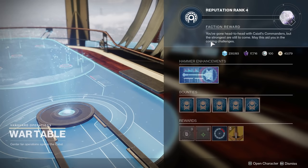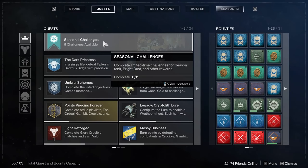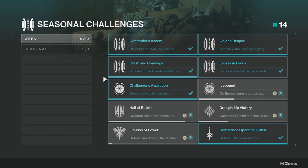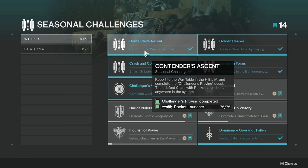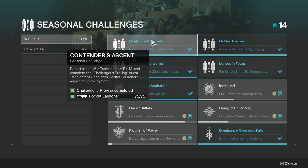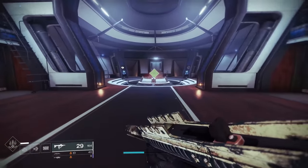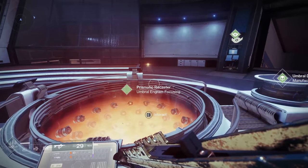One important note: war table reputation only comes from seasonal challenges. Make sure you're paying attention to the seasonal challenges on your quest tab, because without doing them you won't make much progress on your hammer. Open up the seasonal challenges, do what they ask — earn gold, smash chests, focus engrams, get rocket kills. Once you have hammer charges, you use them at the Prismatic Recaster, which is on the other side of the Helm.